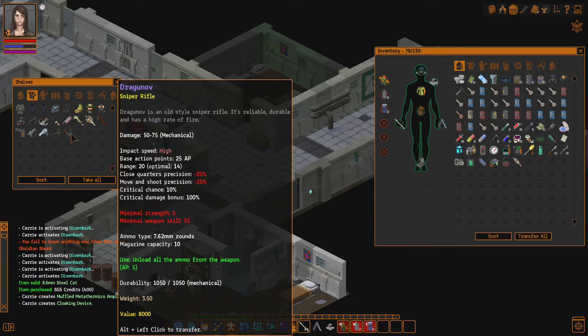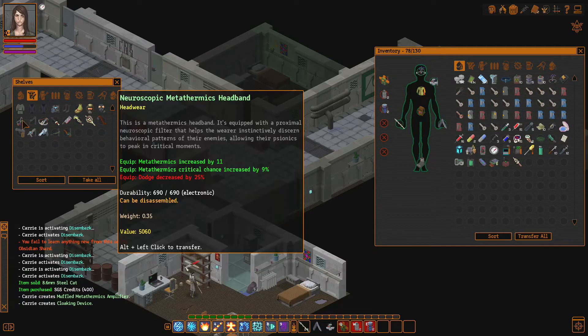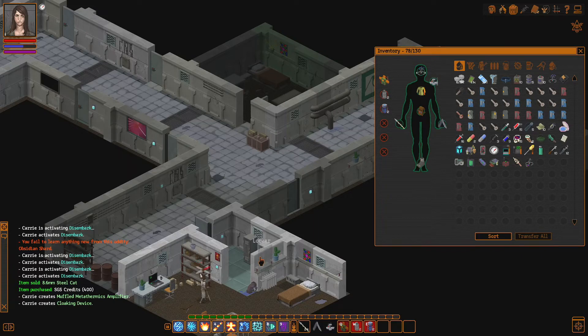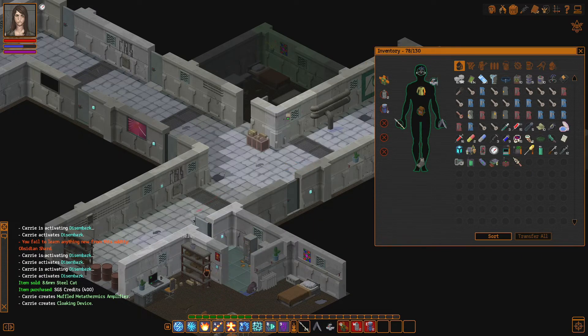So we're way over-encumbered again. But again, we don't need to carry any of this stuff. Let's stop — oh, I didn't even know it was over here. Let's stop carrying stuff that we don't need. Look at that — game changing.